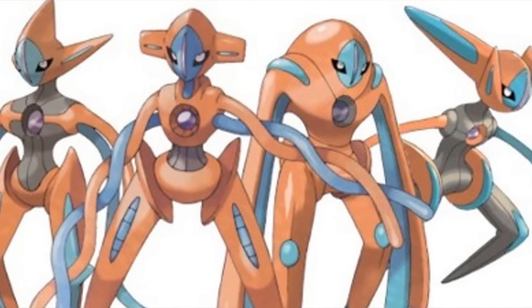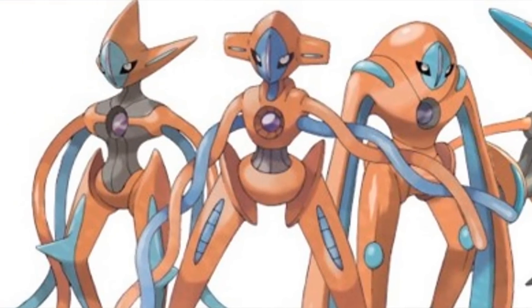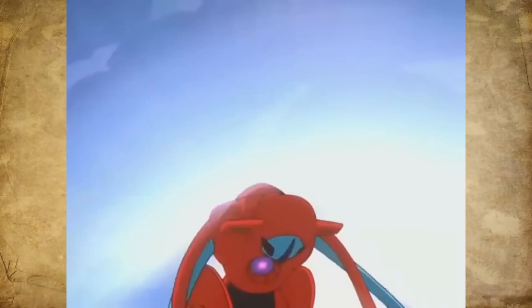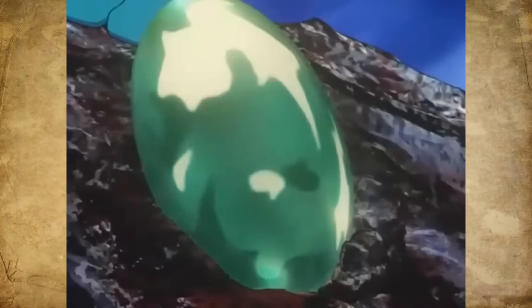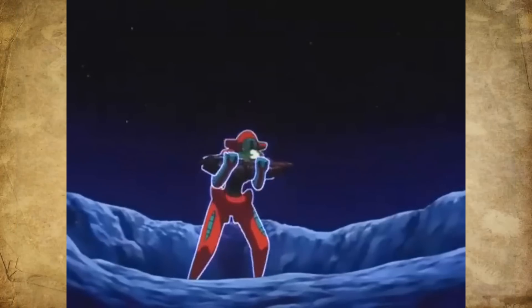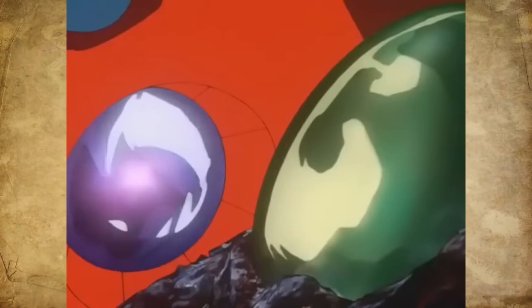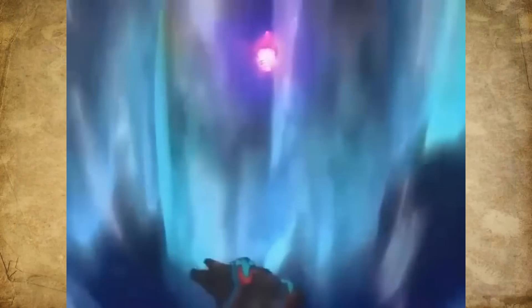Deoxys is an alien-like Pokémon that has four forms, each focused on a different stat. Deoxys was formed by the mutation of a virus and came from outer space inside of a meteor. The Pokémon is highly intelligent — its brain appears to be the crystal in its chest and it's capable of firing laser beams with it. Additionally, Deoxys can use psychokinetic powers, which are useful for its signature move, Psycho Boost.